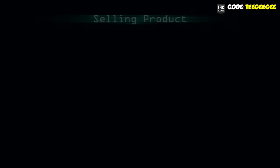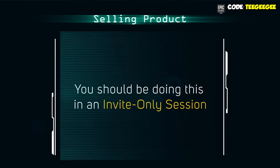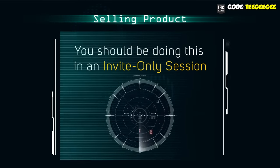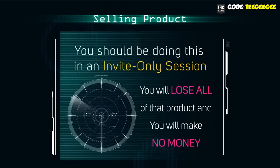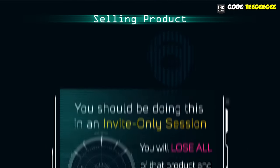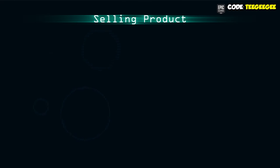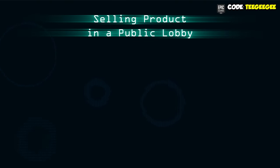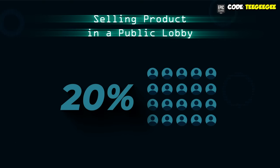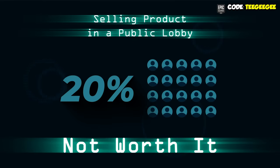When should you actually sell your product? You should be doing this in an invite-only session. If you try to sell in a public lobby, you'll appear on everyone's mini map and lots of people will try to blow you up — and if they do, you'll lose all of your product and make no money. If you feel adventurous and think you can protect yourself, selling in a public lobby gets you an extra 1% per player in the lobby. But in my experience, that risk-reward is just not worth it. It's a lot safer to do this in an invite-only lobby.